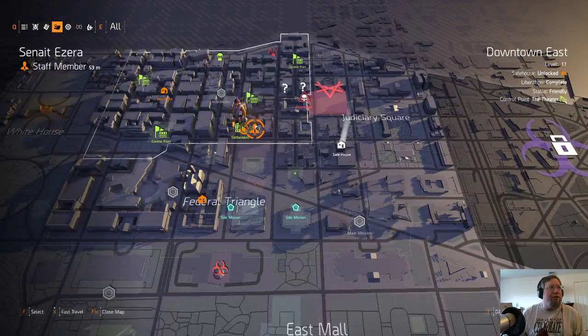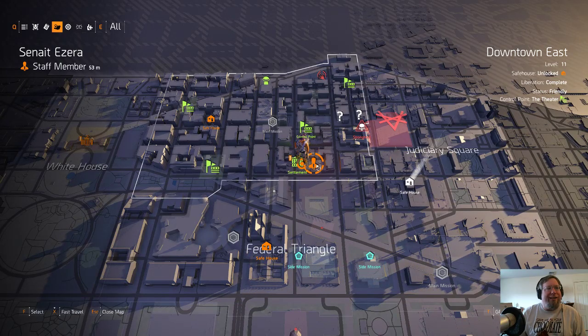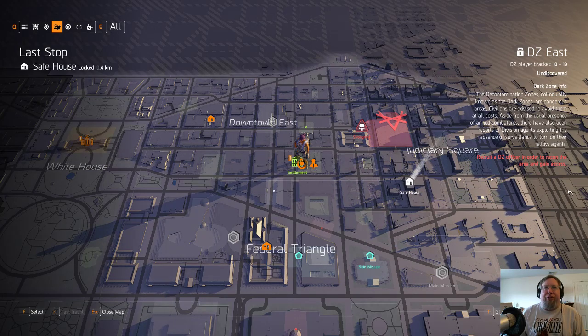In addition, we're gonna recruit Ezra - however you wanna say it - and trigger the dark zone. I may or may not show off a dark zone. I may wait till I'm level 30.